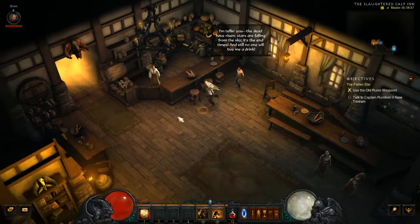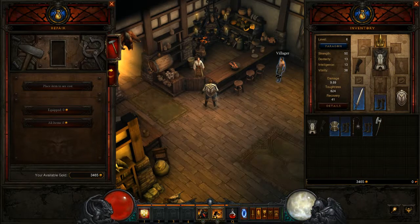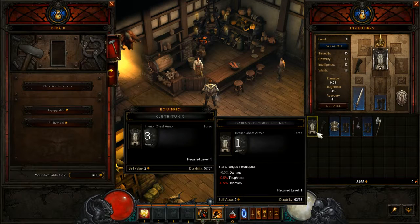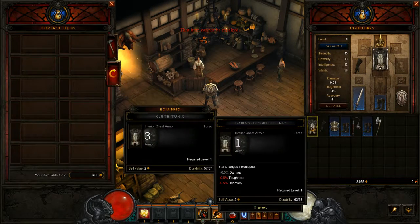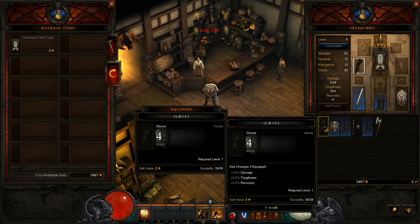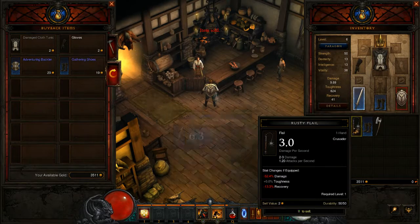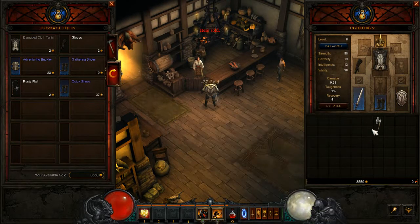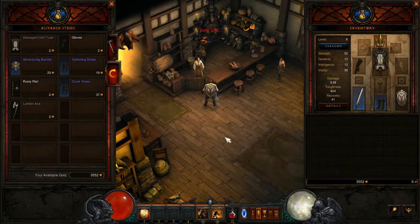'The dead have risen — as you can see, business is atrocious. It must be the end times. People won't even drown their sorrows in drink.' Oh, this guy wants to though — he just has no money. So we'll sell this. It's tempting honestly to take the Lumbrax, but it gets rid of my shield. It's utter nuisance. It is increased damage, but fuck it — I'll stick with what I have.